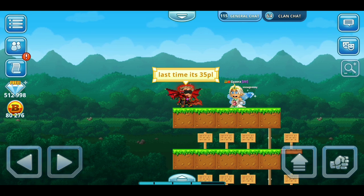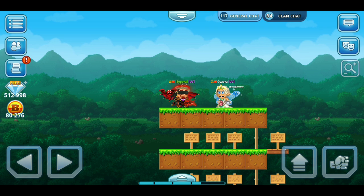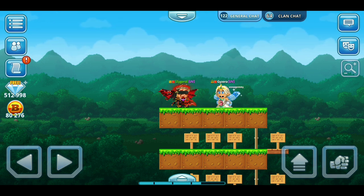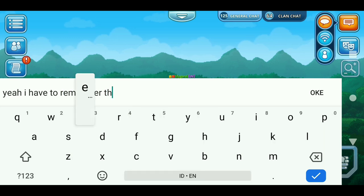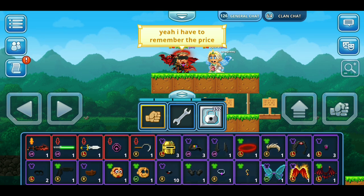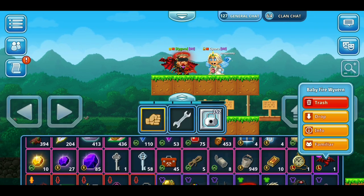For easy calculation: one world lock is equal to 250 bytecoins, and one platinum lock is equal to 25,000 bytecoins. So if the item is 40 platinum locks, that's 1 million bytecoins. Now you know the item price in bytecoins. I'd call it price conversion. It might be hard if you have to remember all item prices in world locks and then calculate each of them to bytecoins.